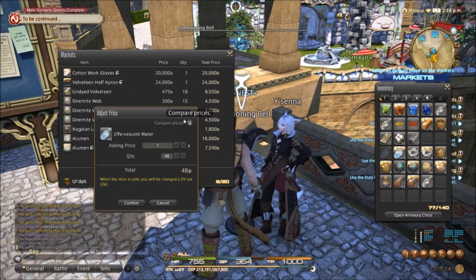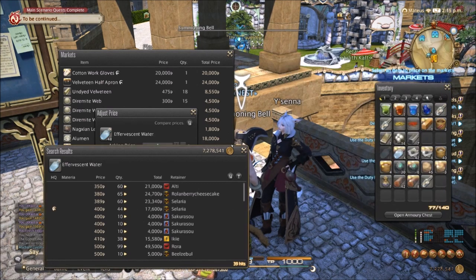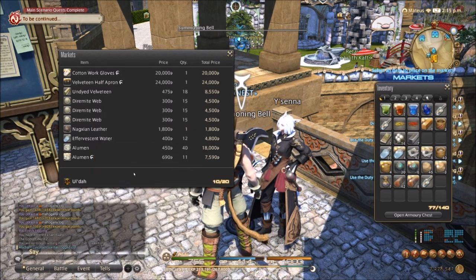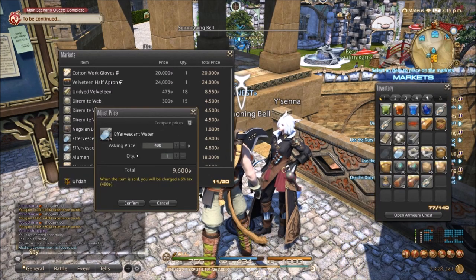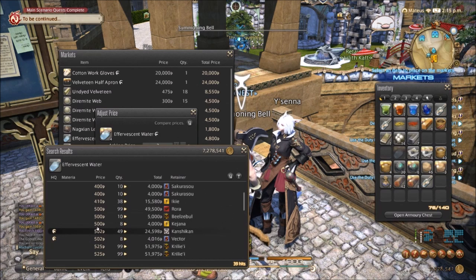Now the effervescent water — alchemists and culinarians also use this stuff. Not a lot of people buying in large stacks, mostly in smaller stacks. I think 400 is a good price and we're going to do stacks of 12. Then the high-quality we're just going to throw in as well at 500.